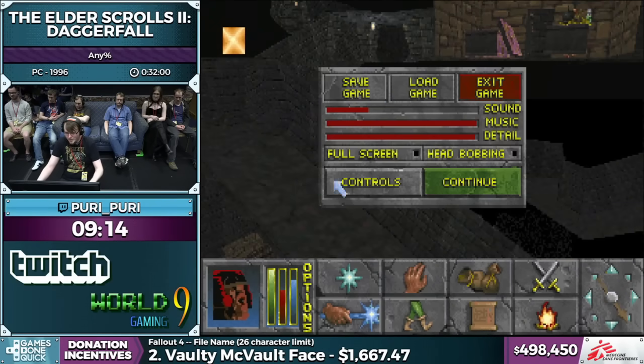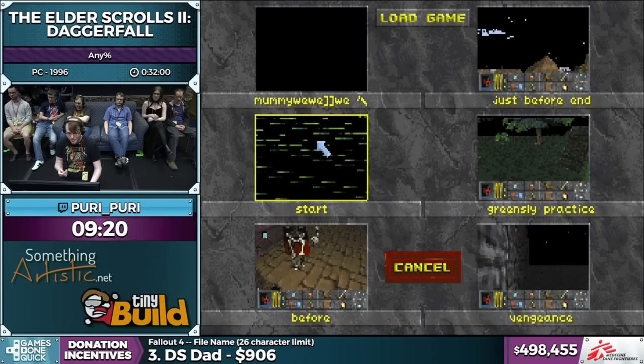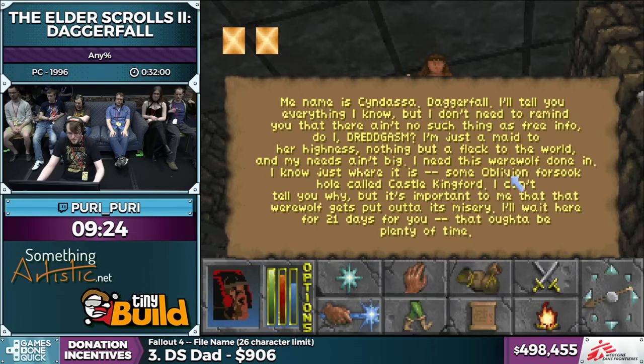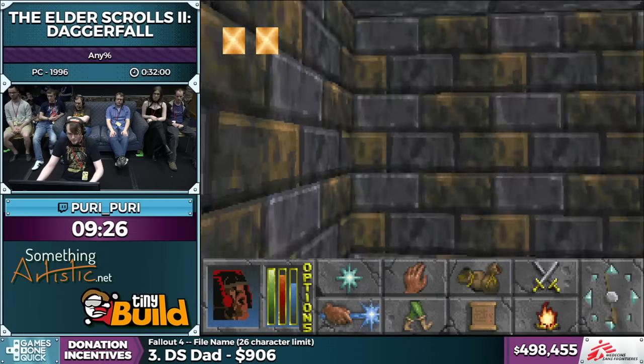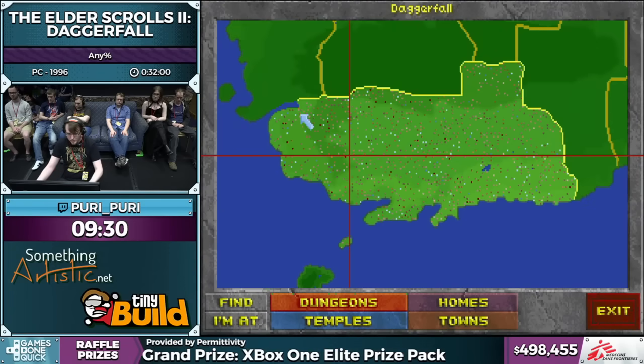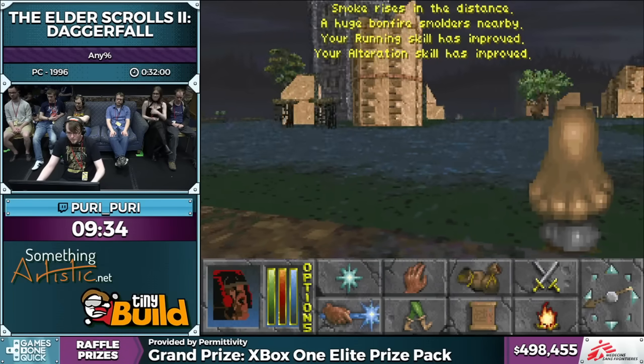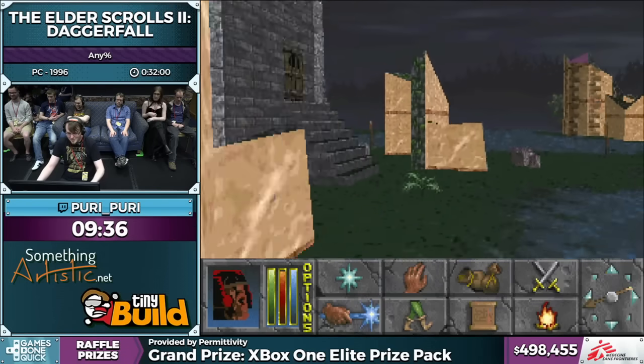Luckily, this is why I made a save before talking to the woman in the castle — the location of the dungeon and the location of the werewolf isn't set until you talk to her. So we got Castle Kingford now — we'll give this one a go. Try number two. It's time for sure. I got a good feeling. The unfortunate thing here is that we're getting a Castle Dungeon, which isn't good.